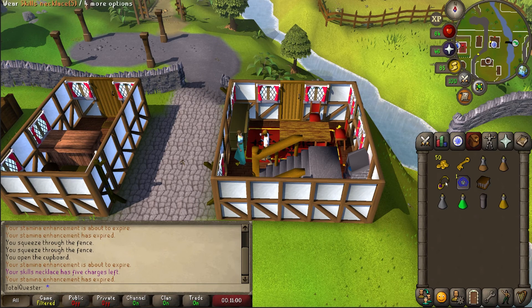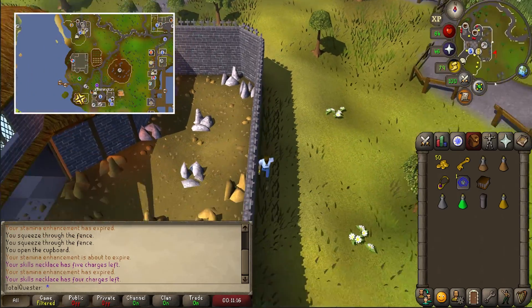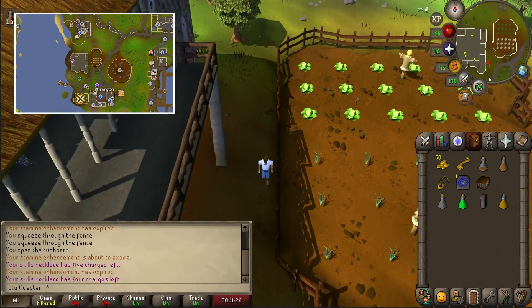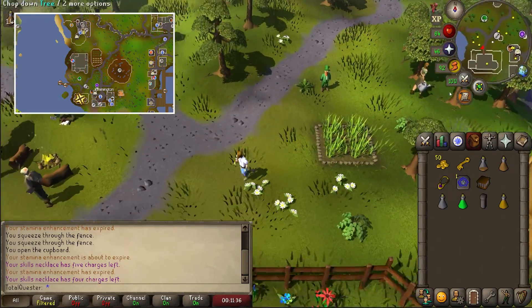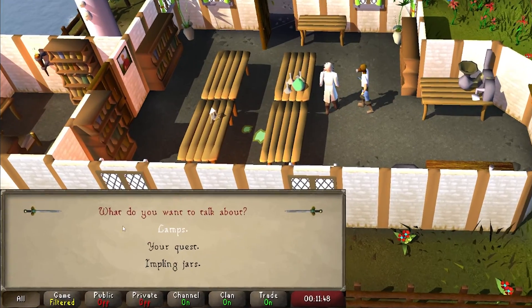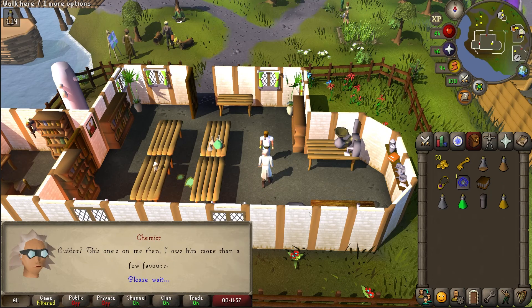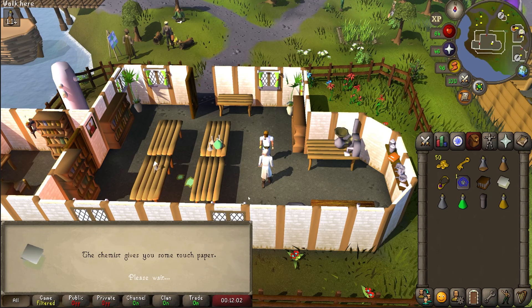Next, use your skills necklace to teleport to the crafting guild and then run south to the chemist. If your house is in Rimmington, then you can use a teleport to house tablet instead to save some extra time. Once you arrive, chat to the chemist inside and select to talk about your quest, and then after spacebarring through the dialogue, he will hand you some touch paper.